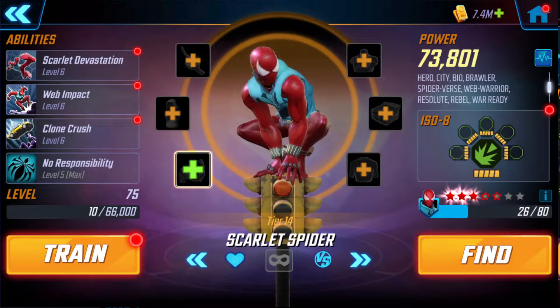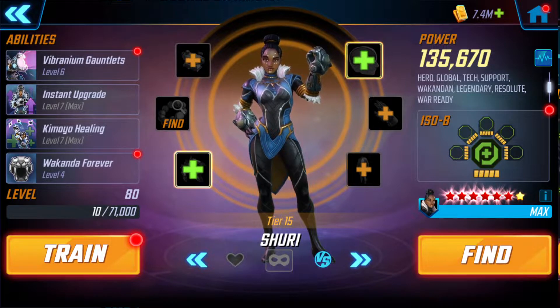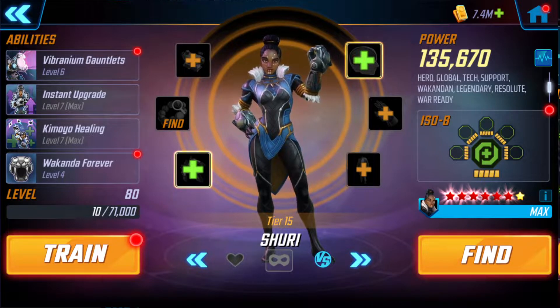Scarlet Spider, only 3 Red, 3 Yellow, Level 5 Green ISO Raider, only has the Passive T4. Shuri, Gear 15, level 80 — she has the T4, the Instant Upgrade, the Camino, and the Special Ultimate. Level 5 Green ISO Healer. This is probably the biggest as far as stars — she has 6 Red, 7 Yellow.